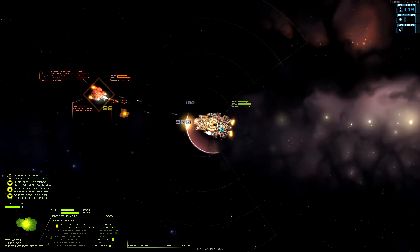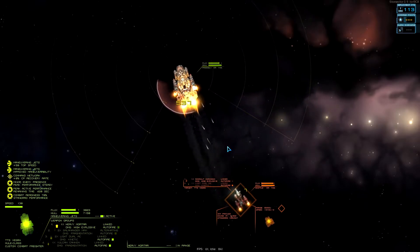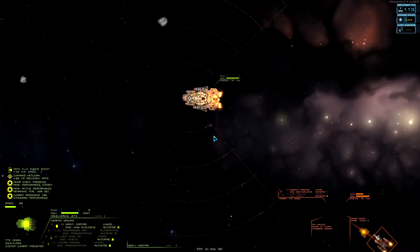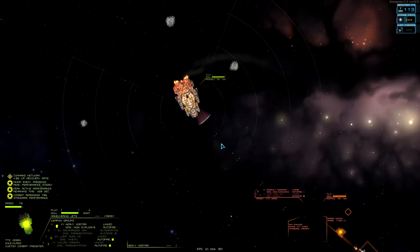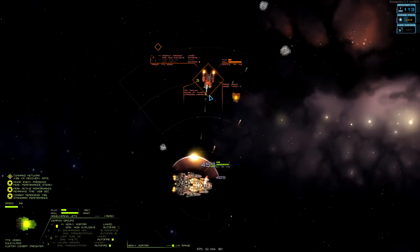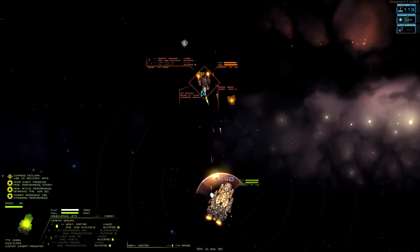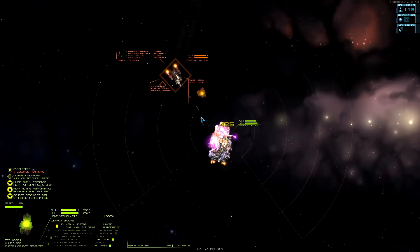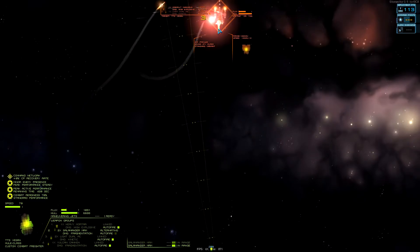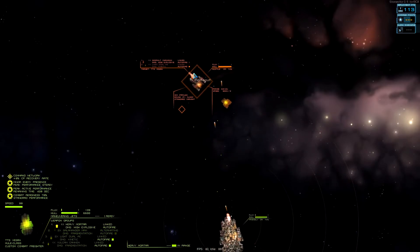He's firing his machine guns. One of the important things about combat is your flux. As you take damage to your shields or fire your weapons, you generate flux. Flux is basically overall energy usage in your vessel. As you build up heat and energy you have to disengage and vent that flux so you don't overload. I've now overloaded — I can't fire any weapons, I'm basically a sitting duck. I'm going to fire a couple missiles at this guy. He's now flamed out, and I shot my missiles.